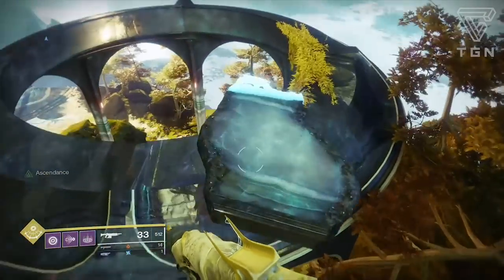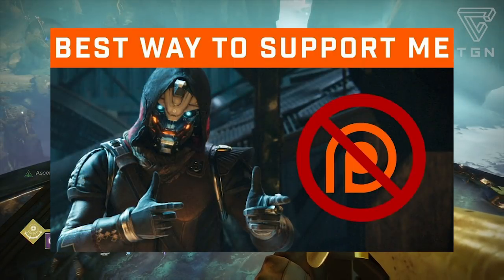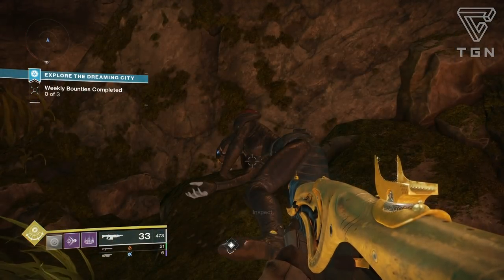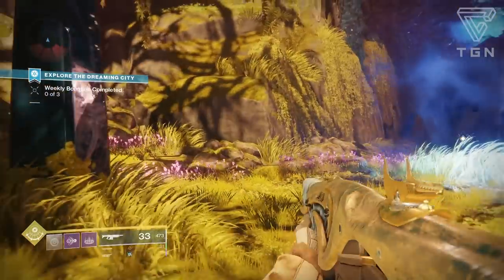That's the Ascendant challenge week one guide and some basic info on how to be Ascendant. If you want to support me there'll be a link below. The best way to support me will take you to a four-minute video — go check that out. If you don't want to do that you can always like this video, subscribe to the channel, share this video, and turn on that notification bell next to subscribe to be notified when I drop new content. Comment what you want to see below and I'll make content for you.